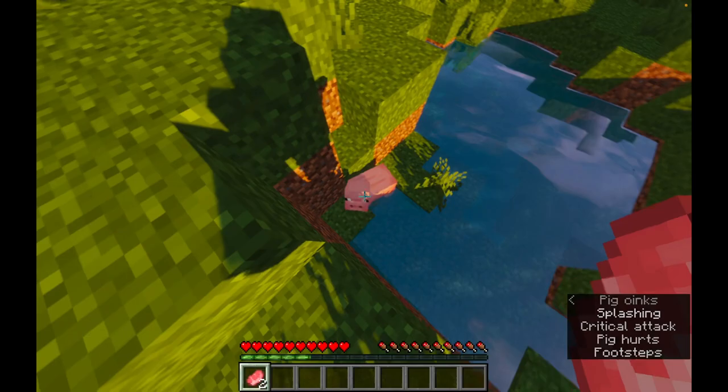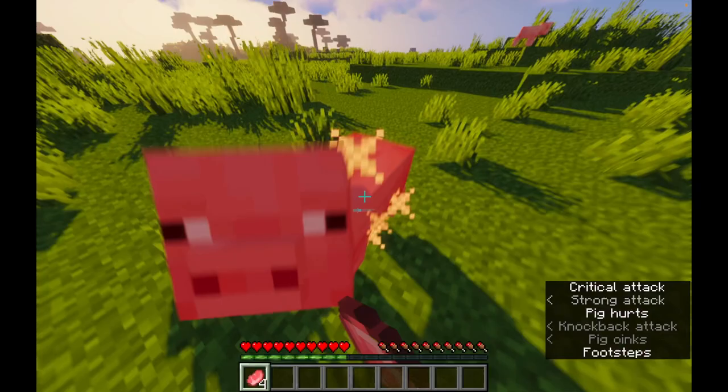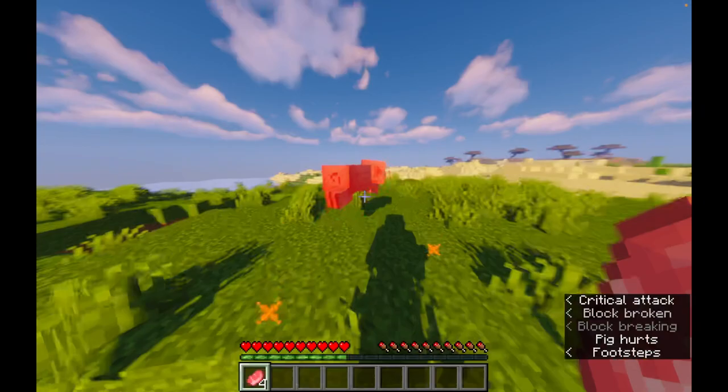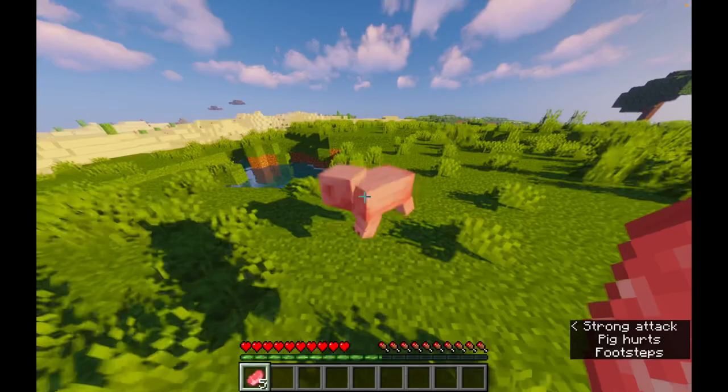We need sheep. The one thing I can't stand is when it gets night and I can't go to sleep. It looks like we spawned near a desert biome. I was hoping I could spawn in a snow biome so we can get the powdered snow. Actually, I think powdered snow is only in 1.17.